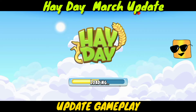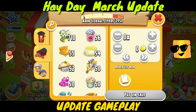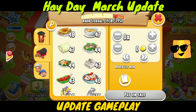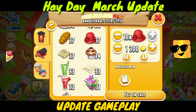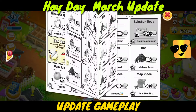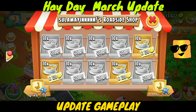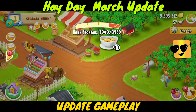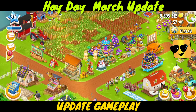I keep finding farms like this — first I found a farm selling so many gorgeous bouquets, then previously I found a farm selling so much honey apple cake, and now I've found a farm selling lobster soups.